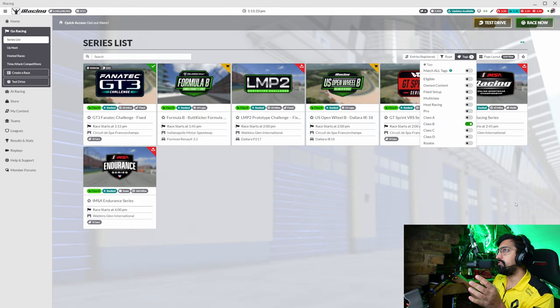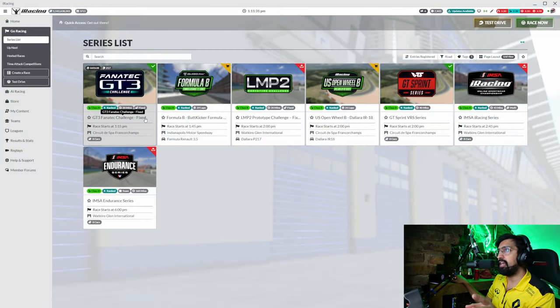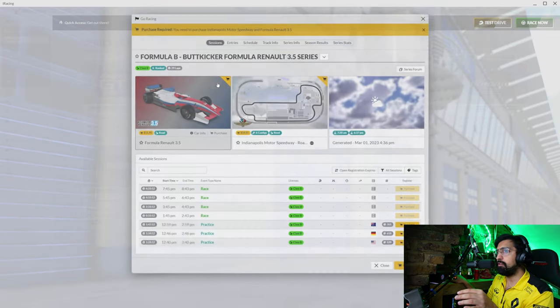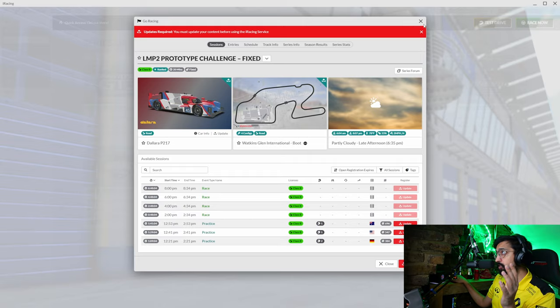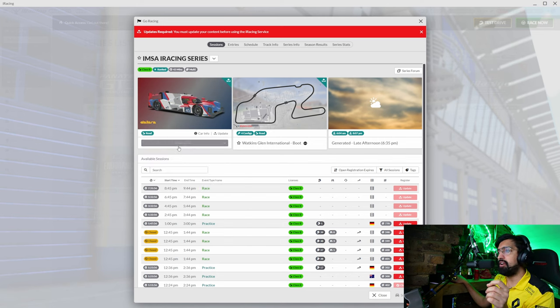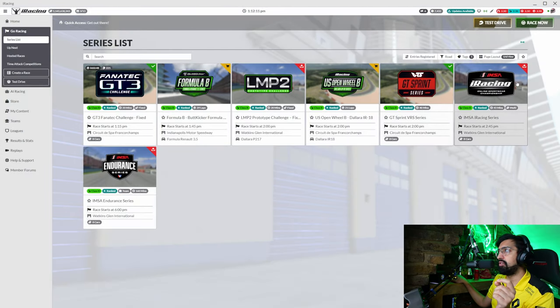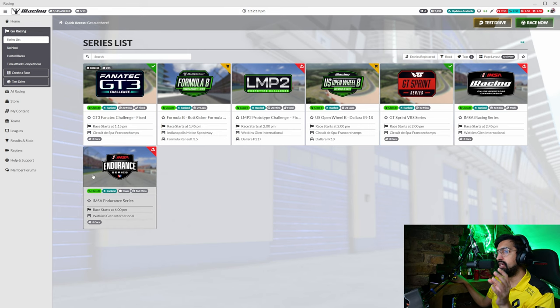Progressing up to B-rank, you have sprint racing — still a fixed championship — and also an open championship that normally goes to the same circuit, so you can alternate between fixed and open GT3 racing. There's also Formula Renault 3.5, which looks pretty fun, and prototype fixed championships. Then you've got proper IMSA, which is probably the premier thing to do in iRacing right now. You've got the BMW Hybrid, the GT3 cars, and LMP2 — a three-class championship with both IMSA Sprint and IMSA Enduro.